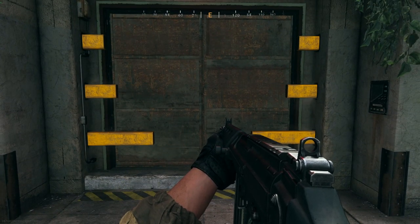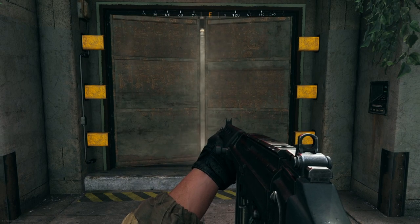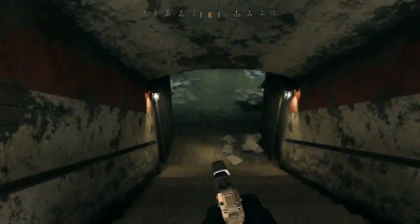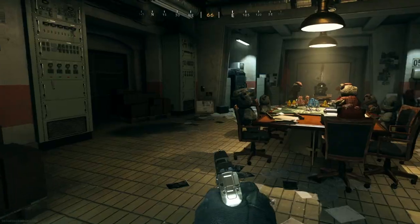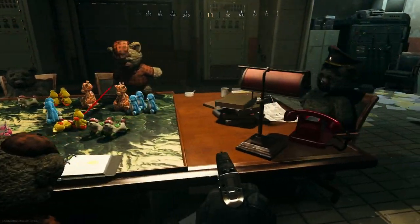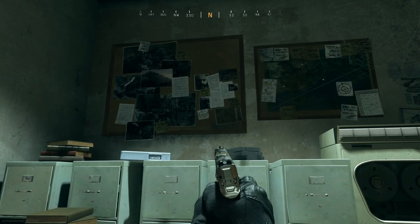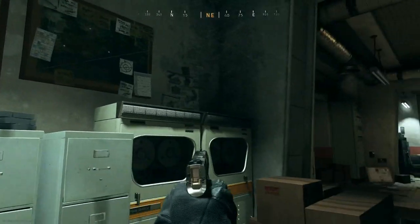The door takes its time so just be patient. The door finally opens — go inside and see what's there. The teddy bears are having a meeting. There are a bunch of pictures all over the wall, a map on the table, and a bunch of weird things in here. One thing that caught my eye was a picture of Captain Price on this wall — very interesting.